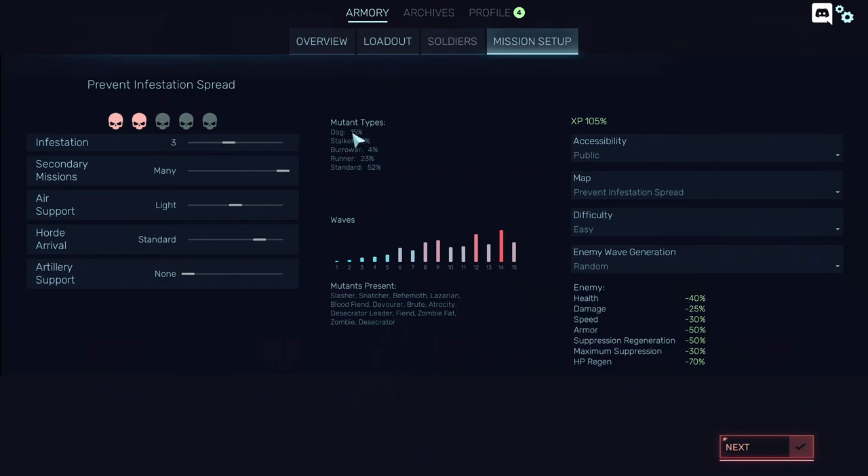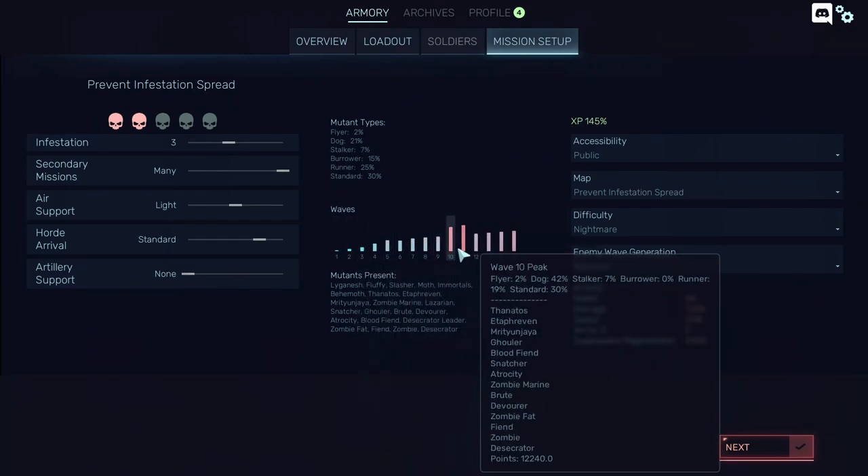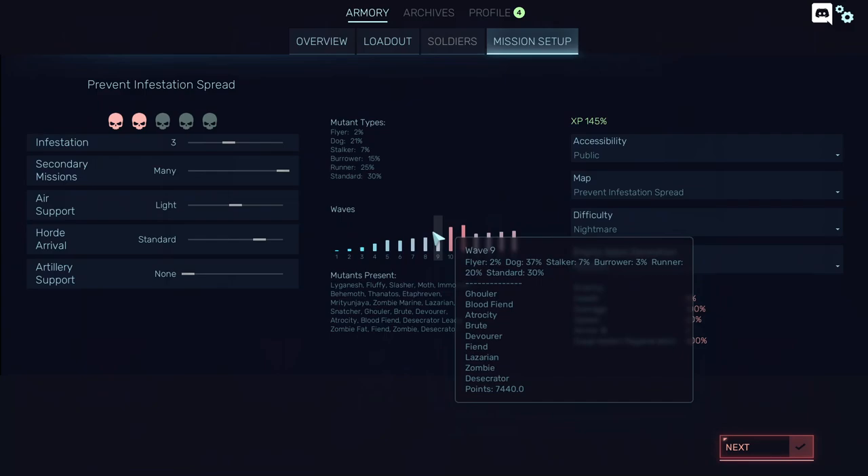For example, playing on easy will mean 15% dogs, while on nightmare it's 20% dogs. But that's for the first waves only — it's very hard to discern and read all of this.